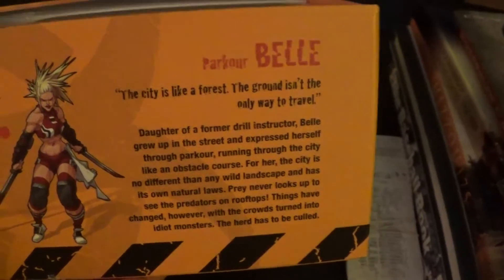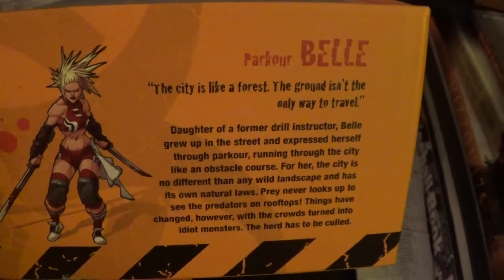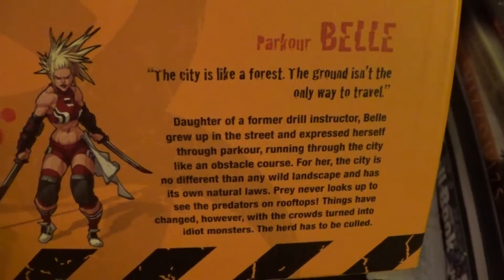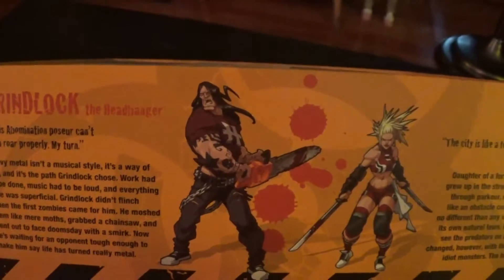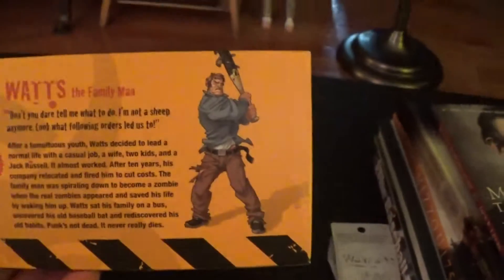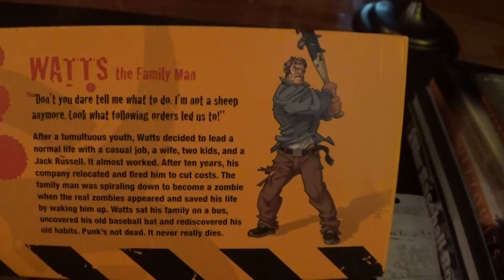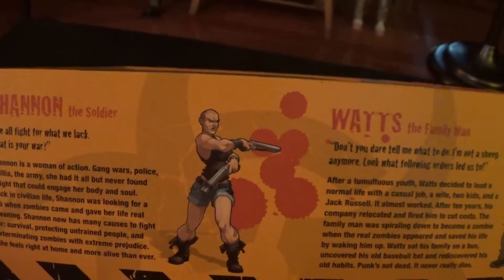We got Parkour Bell — 'the city is like a forest: ground isn't the only way to travel.' Pause to read her card. Then Grindlock — he looks really cool, I like the Chainsaw characters. We got Watts the Family Man, and finally Shannon the Soldier. Let's go ahead and pop these boxes out.